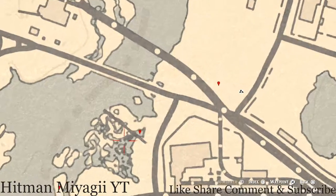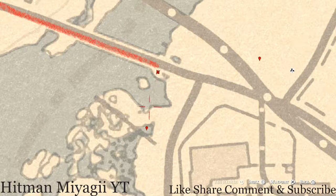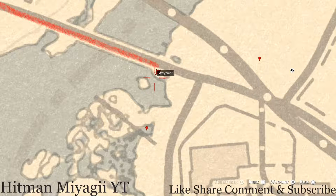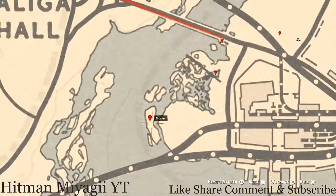At our next marker you guys will get a random fossil — I cannot tell you what fossil it will be. There's also a random item if you go under this bridge with your metal detector. Come over here under this bridge with your metal detector and that's what you will get.